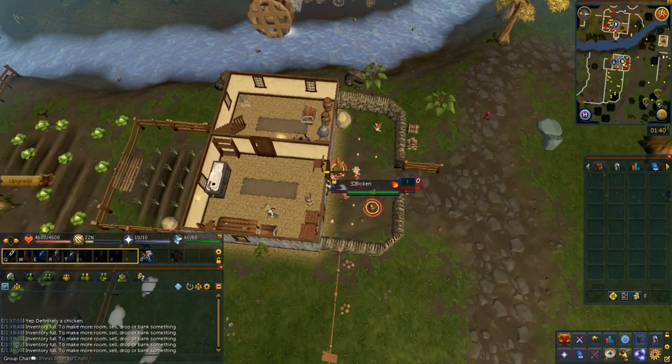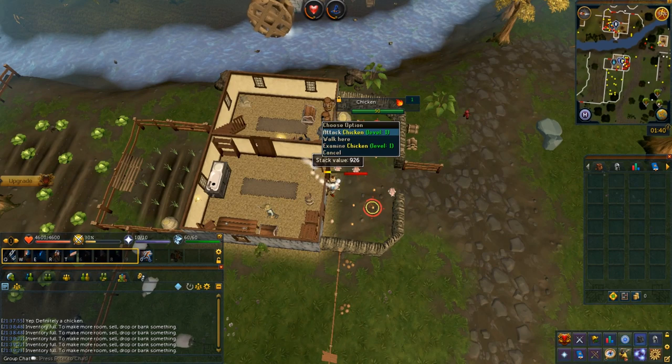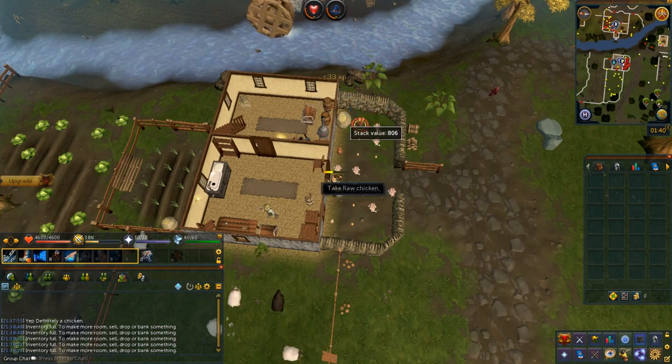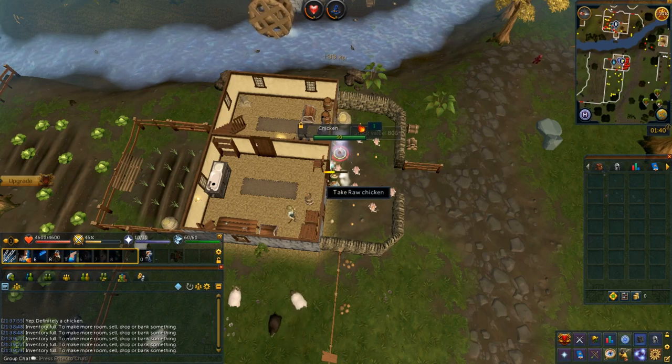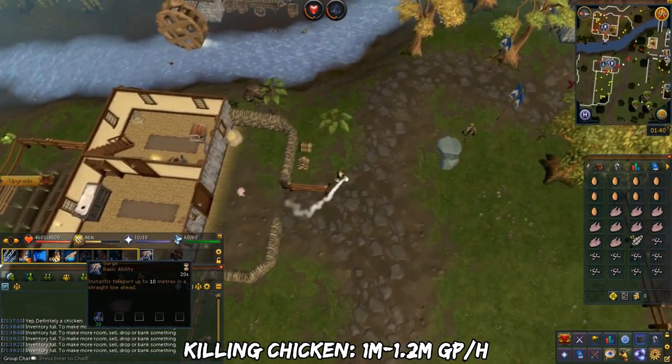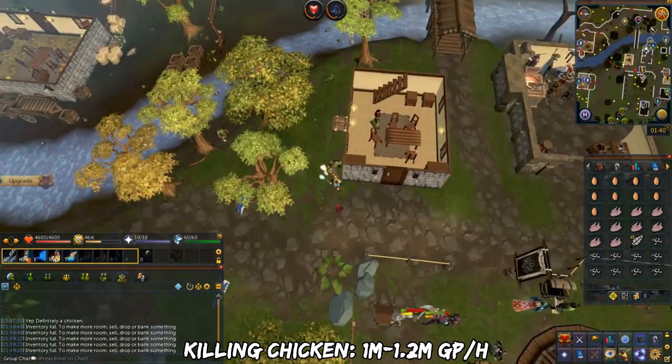From my free to play bond challenge earlier this year, this was the main method I used. These eggs are used for cockatrice eggs and raw chicken for player owned farm food. The profit per hour from this is around 1 to 1.2 million GP per hour.